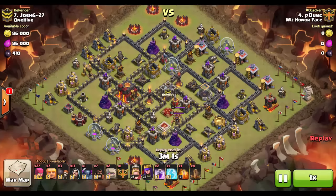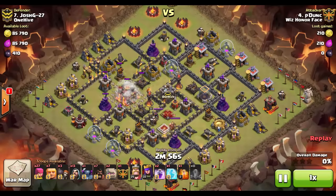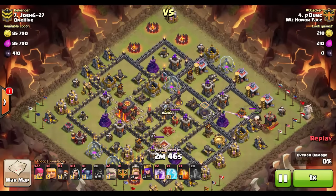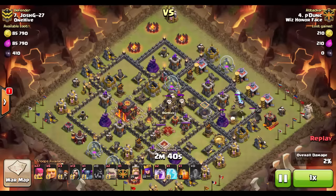He brings the quad quake once again, and the first thing you see is it going down right on top of the Town Hall, eliminating the wall around it. Check what he's opened — this entire compartment, along with access to the heroes. That's like a third of the base right there. On his lure, the giant gets the attention of the defenses, followed by about seven hog riders taking out some defenses, which opens up a bunch of buildings on the outside.